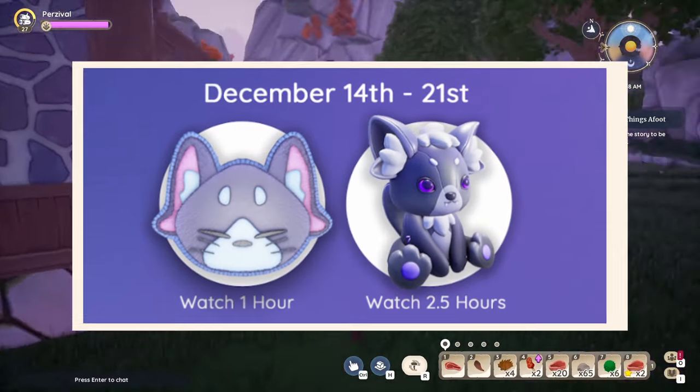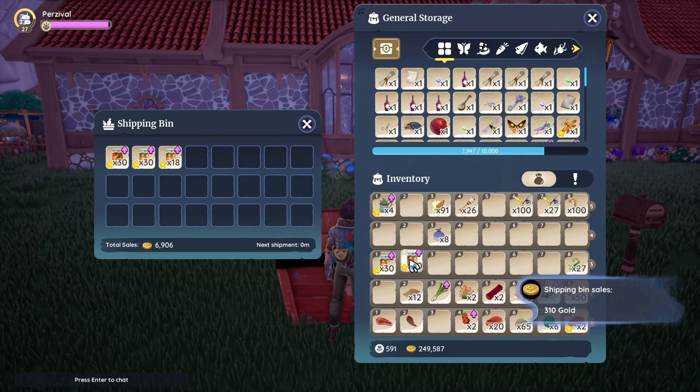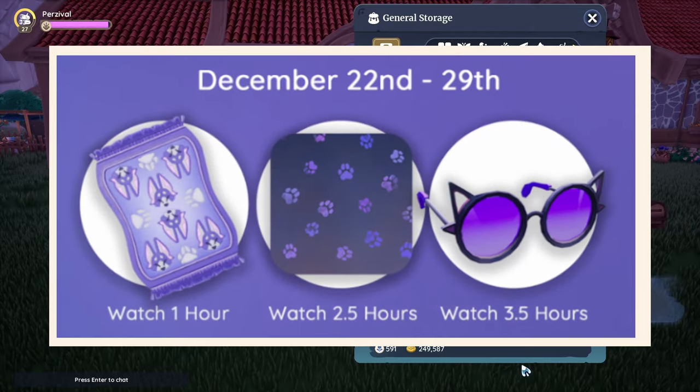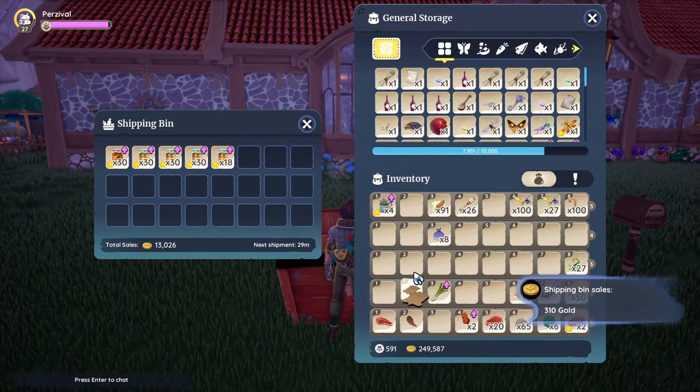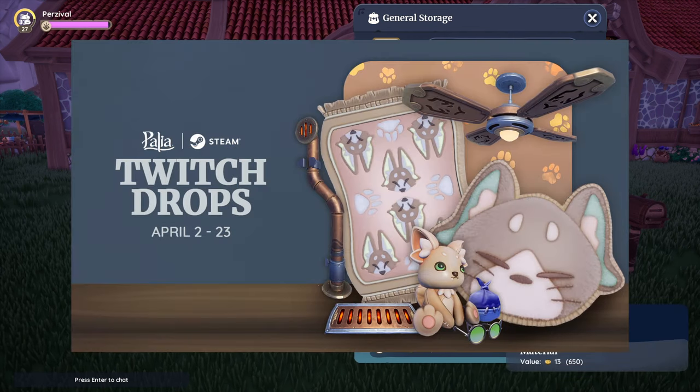Once you've changed it, relink it to your new account and you should be golden. Looking at how previous Twitch drops worked: from December 14th to 21st, you'd watch one hour for the Pal Cat rug and 2.5 hours for the Pal Cat plushie. From December 22nd to 29th, one hour for another rug, 2.5 hours for the wallpaper, and 3.5 hours for the sunglasses. I think it's going to be the same structure this time — April 2nd to some date will have two or three drops, then another window through April 23rd, with watch times ranging from one hour up to 3.5 hours.